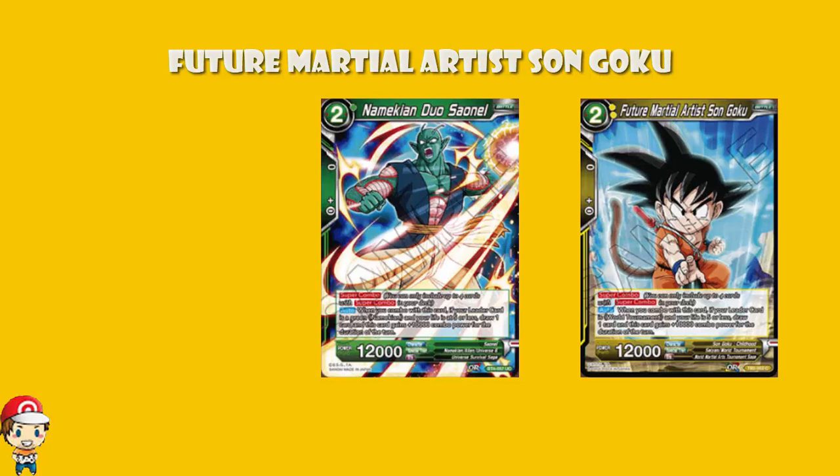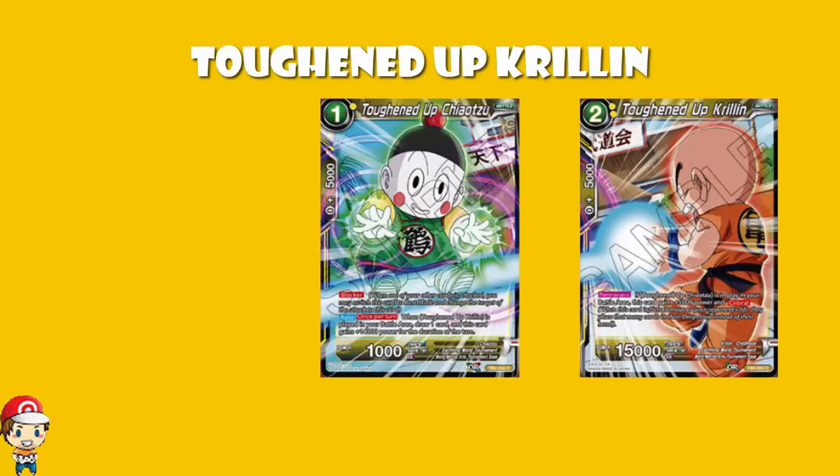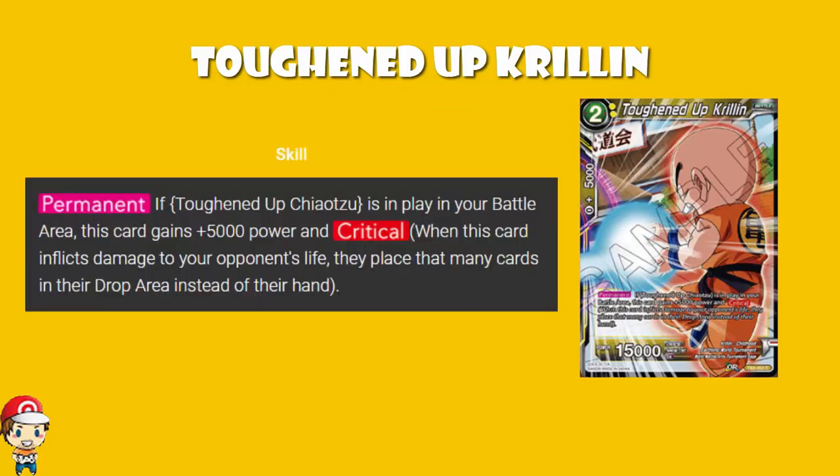In terms of pairs, we've got Toughened Up Krillin and Toughened Up Chiaotzu. Toughened Up Krillin is a two cost — both must be yellow — 15,000 power and 5,000 combo, that's alright. But if Toughened Up Chiaotzu is in play in your battle area, you gain 5,000 power and critical. So 20,000 power crit for a two energy card — that ain't terribly bad, ladies and gentlemen. Now you might be thinking, what about Toughened Up Chiaotzu — is it any good?